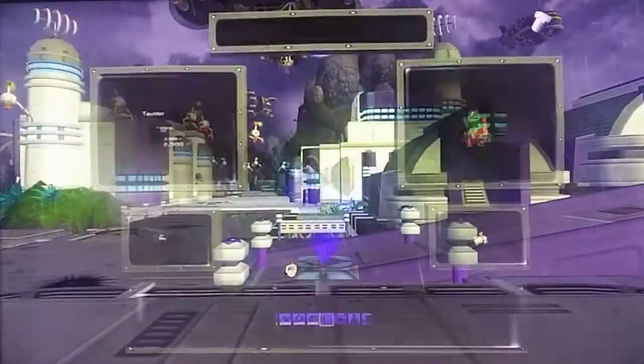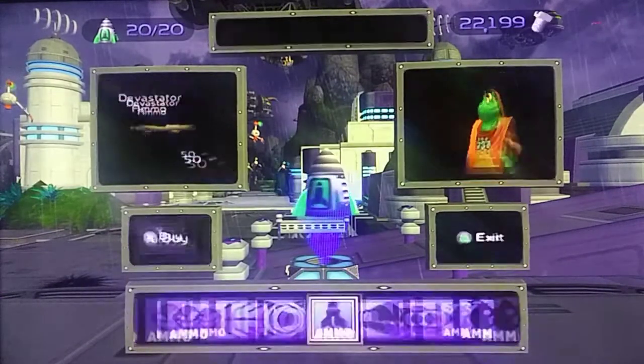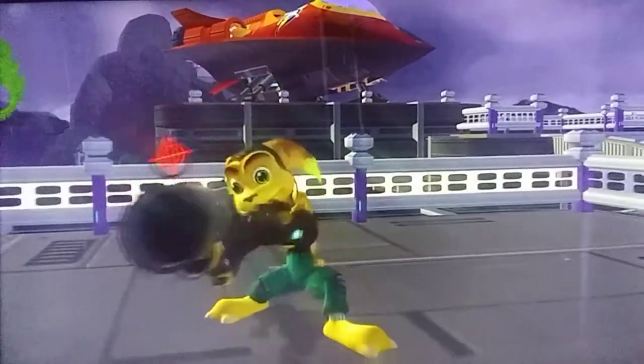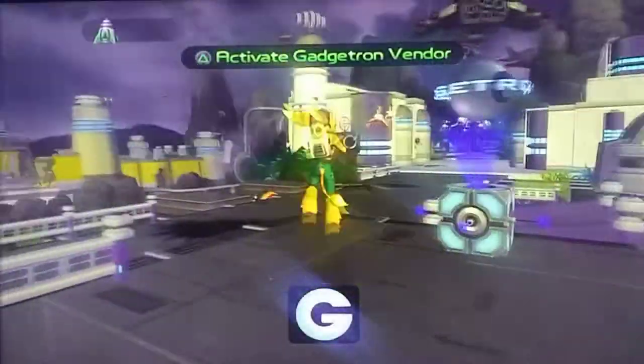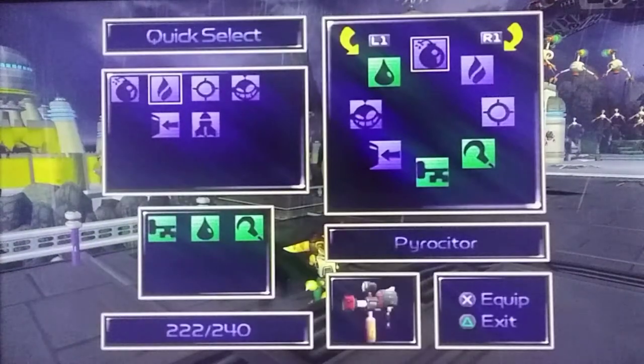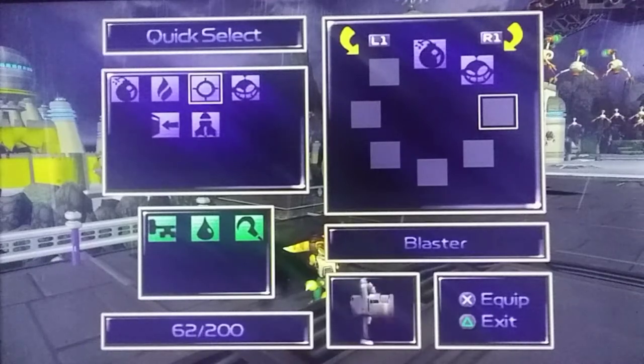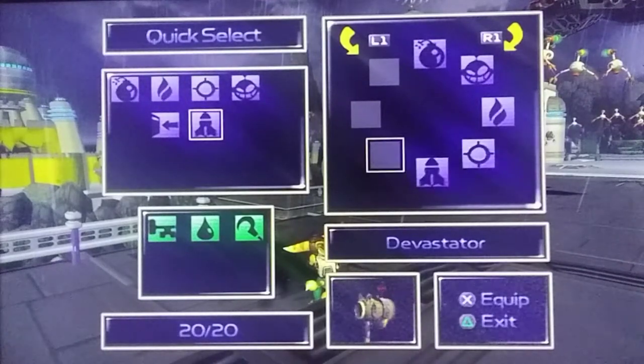Since we got 32,000, we will go ahead and buy the Devastator. Nice. Speaking of, we're going to customize that. Let's keep the Bomb Glove. Let's do our Agents. Let's do these two or these three.